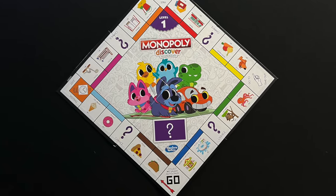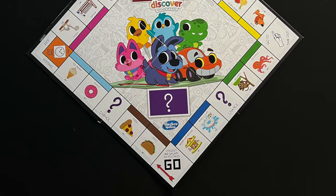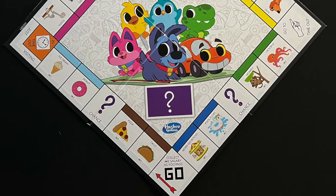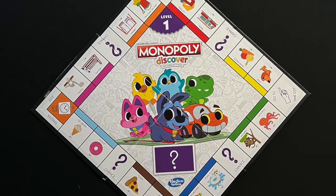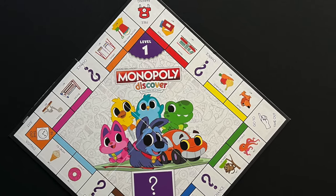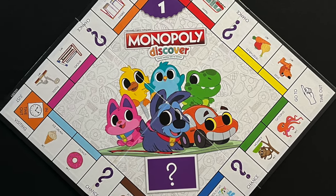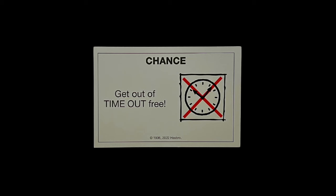If you pass or land on the go space, collect two Monopoly bucks from the bank. If you land on the free parking space or the just visiting space, nothing happens. If you land on the go to timeout space, move your token to the timeout space. A player can get out of timeout by using the get out of timeout chance card, or by paying one Monopoly buck to start their next turn.